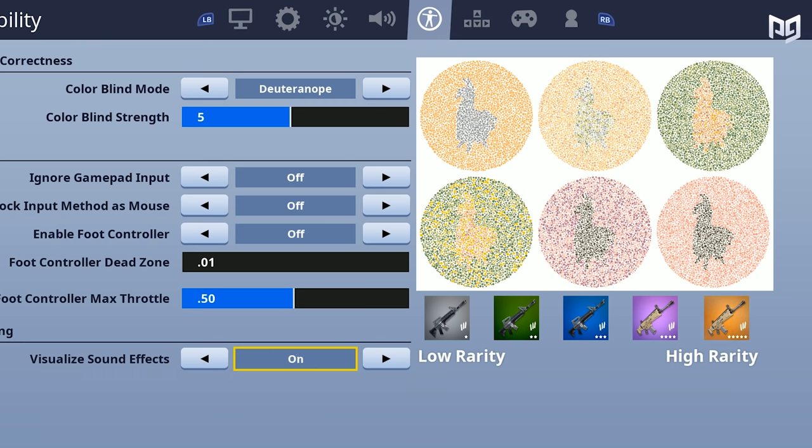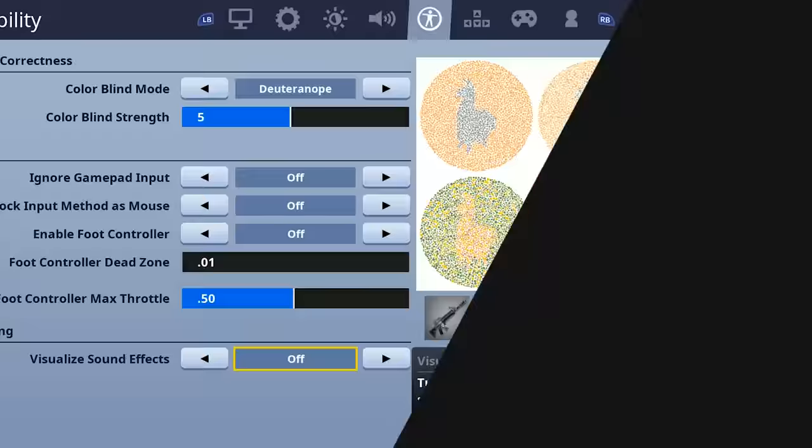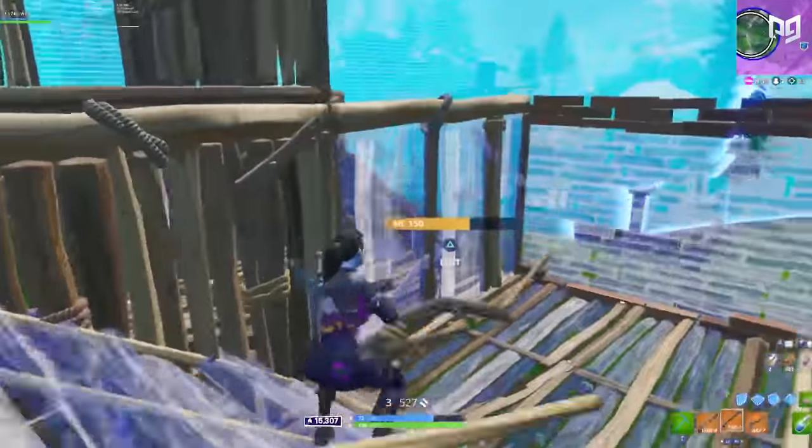For colorblind and accessibility options, there are a few different things you can do to optimize the game for effectiveness. One of these is setting your colorblind mode to Deuteranopia at level five to be able to see players better through the storm. Turning on visualized sound effects is another option, but of course these are all up to how competitive you want to play. Some people just play better without colorblind settings because they personally see better without them — at the end of the day, it's all up to you.